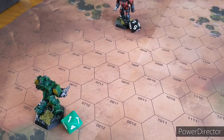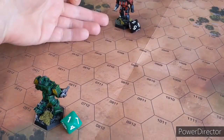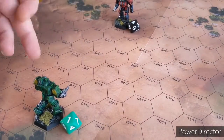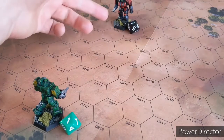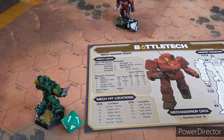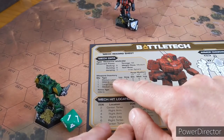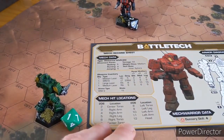In the attack phase, it reverts back to House Liao and we declare targets alternating. House Liao declares that mech as his target. We check line of sight - it's clear. If there were heavy woods in the way it would block line of sight, and there are arc mechanics as well. House Liao declares, then House Kurita declares House Liao's mech as his target. Each mech has handy reference sheets for their weapons and you get to fire every weapon.